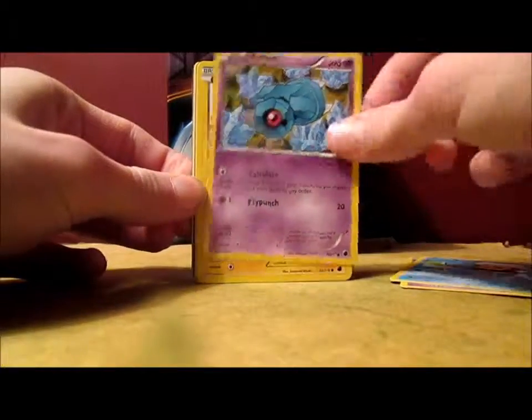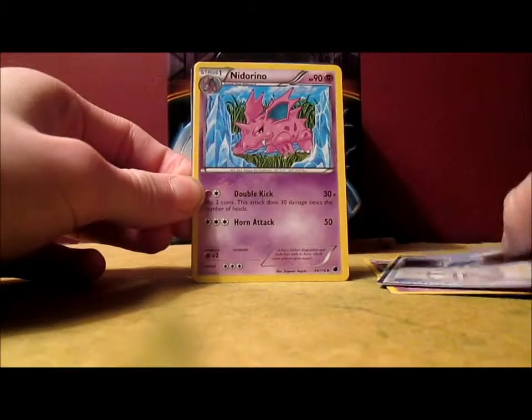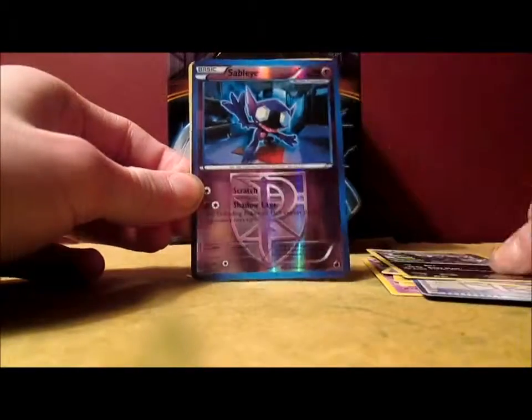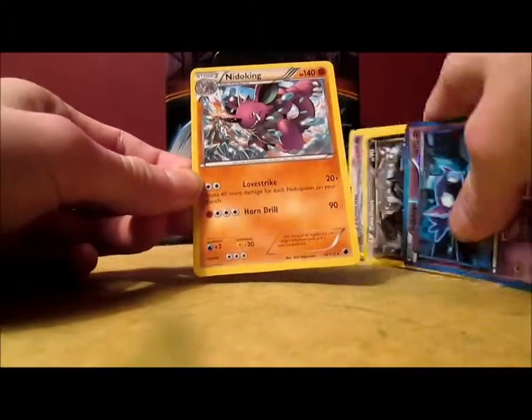Yamask, Dimple, Beldum, Boltorb, Pachurisu, Team Plasma Badge, Nidorino, Zuelis, Sableye Reverse — that's rare, that's nice — and a Nidoking, which is pretty awesome. I don't think I have any Nidoking card at all. So that's cool. Two rares.